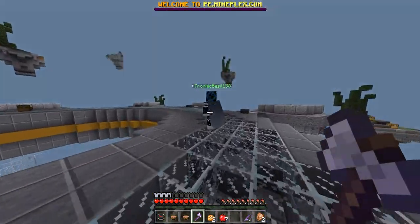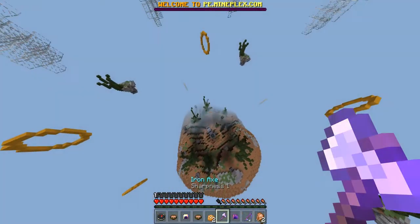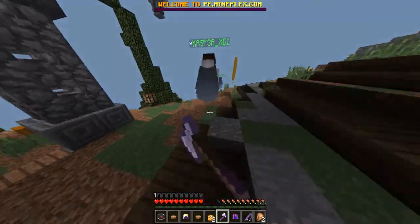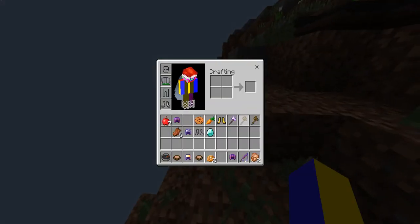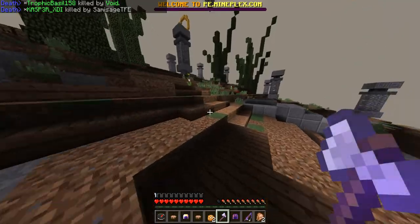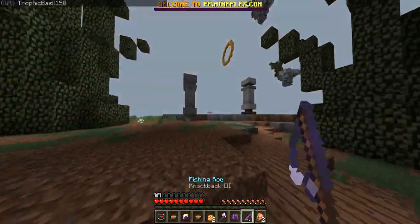I can see a person — I'm going to try and kill them. Wait, my axe just literally disappeared! He thinks he's going to get away but he's not. The axe appears to have disappeared again. There are a few bugs like that, but it's still really good — it doesn't completely ruin the gameplay.